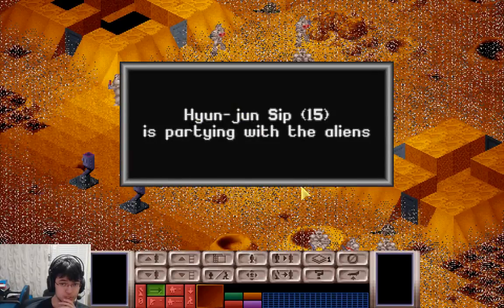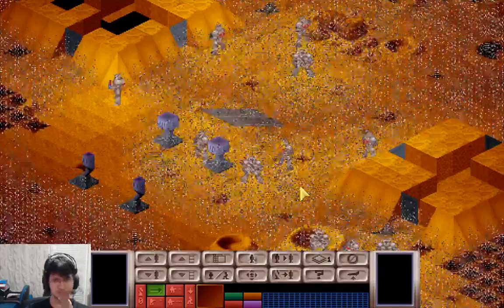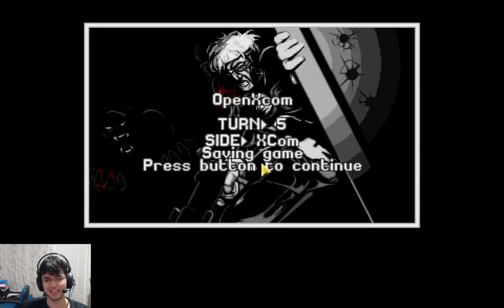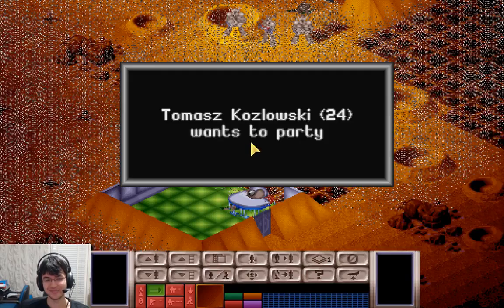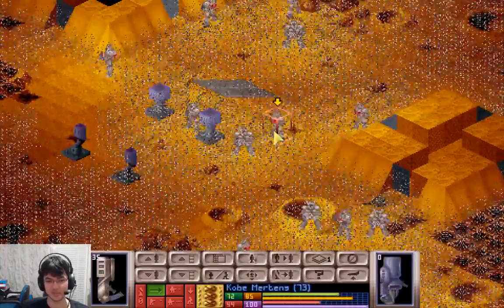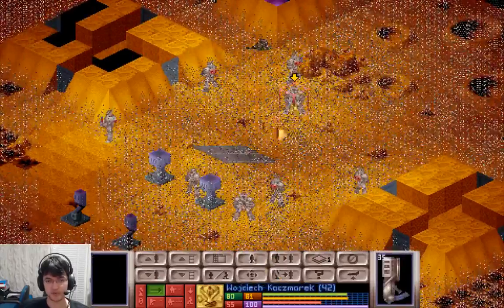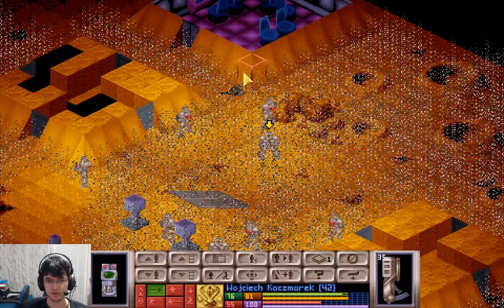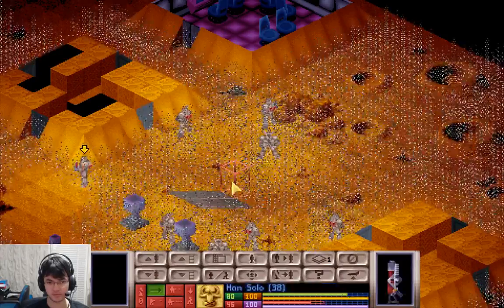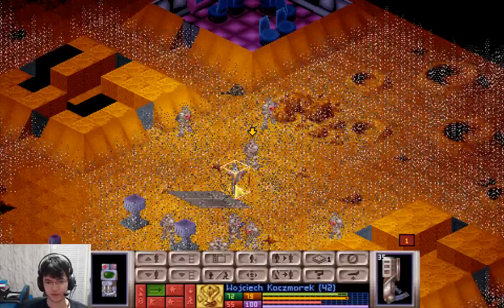That is a shitload of psi. I should check if my other guy got injured — it hadn't occurred to me to do that. And he's panicking. You are not injured — oh, you are injured, with a fatal wound. That's bad. Who are you? Fine, he's just one of ours. Mind controlled.